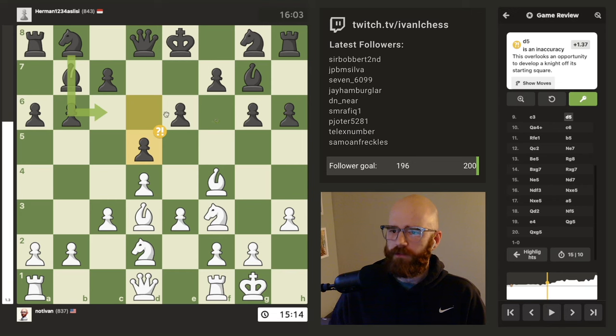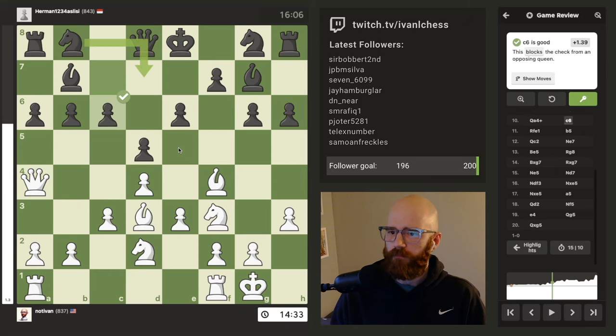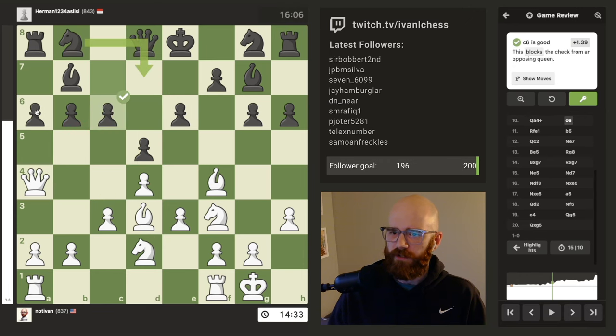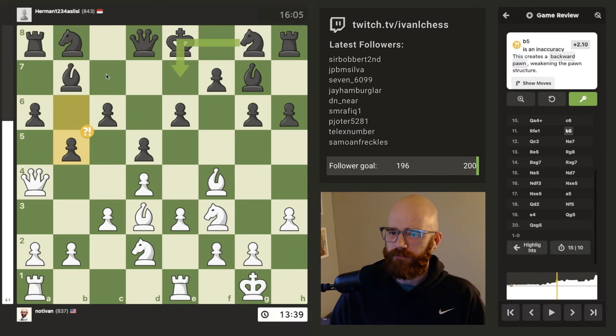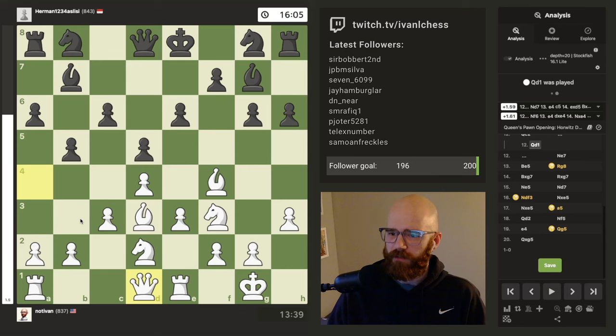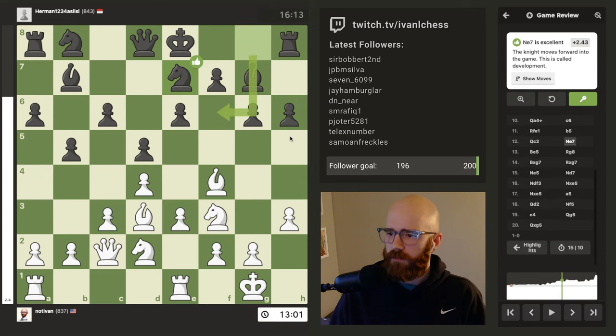I figured he was going to play a developing knight move here, just because this blocked the bishop in. That didn't seem like a very strong move. I just thought a4, queen a4 was kind of funny, because I felt like he was trying to keep this very rigid pawn structure, and I felt like this sort of messed up his whole plan.